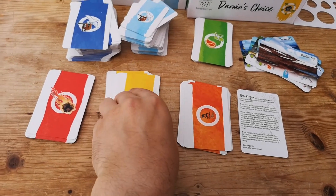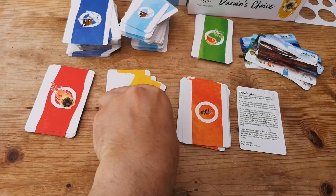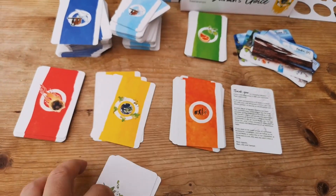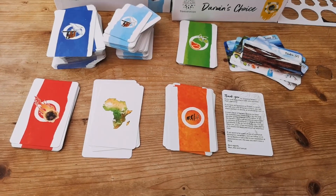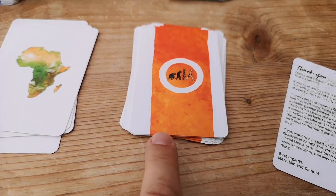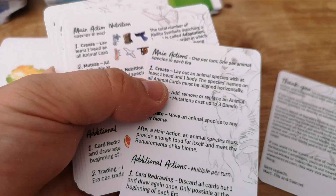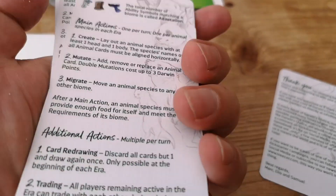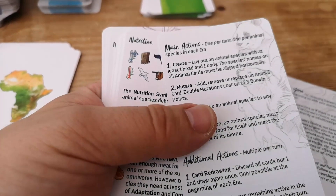The next one is continental cards. You've got your various continent cards which match up with little tokens. And the final deck is your overview cards, which are just your summary of how to play, handed out to each player. There are 12 of those because there are two cards and up to six players.